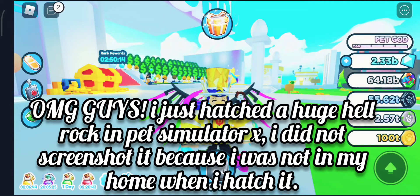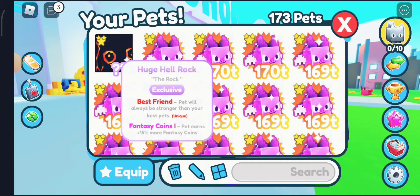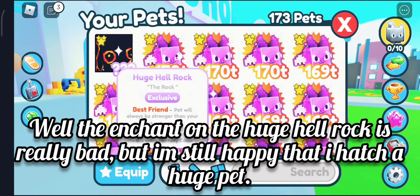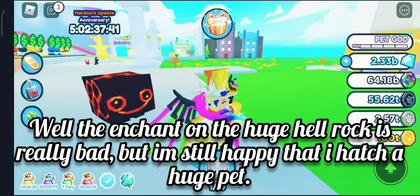OMG guys, I just hatched a huge hell rock in Pet Simulator X. I did not screenshot it because I was not in my home when I hatched. Well, the enchant on the huge hell rock is really bad, but I'm still happy that I hatched a huge pet.